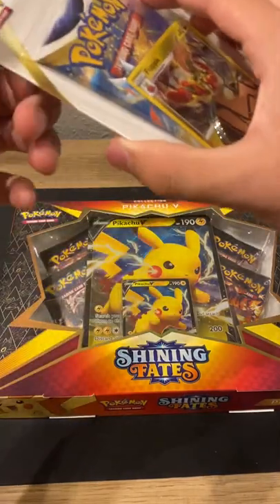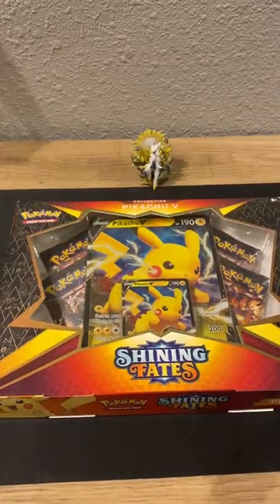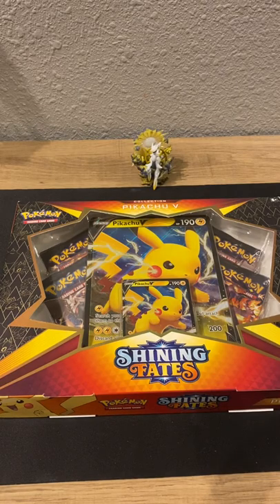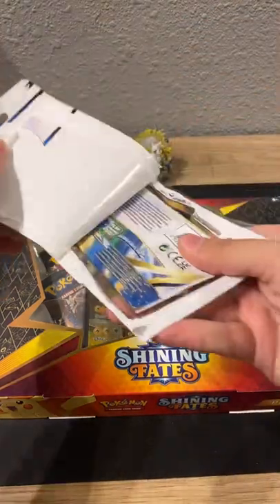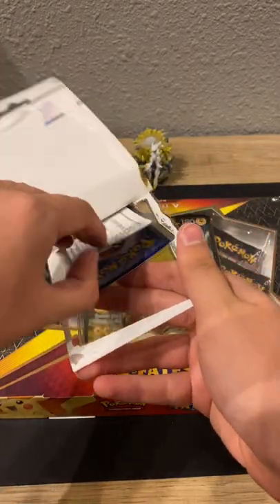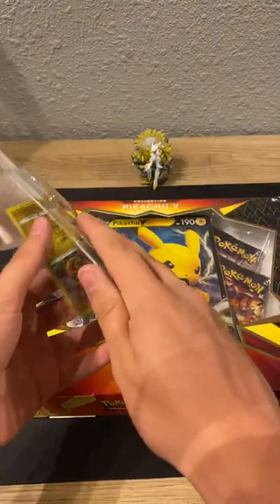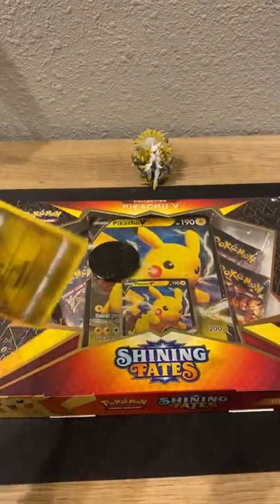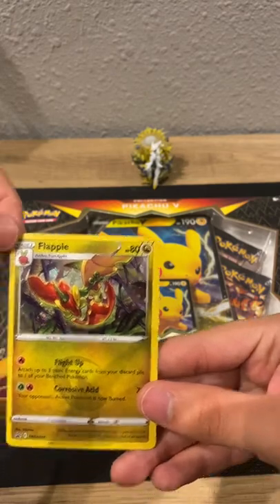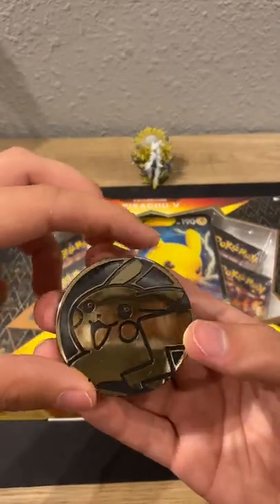Now on to the next one — the Flapple promo. We got the pack, code card, and another Pikachu coin.